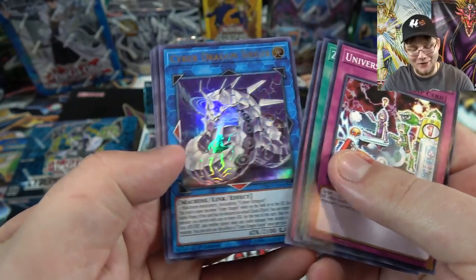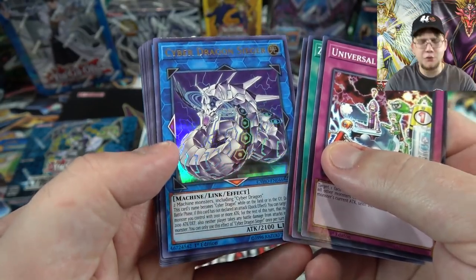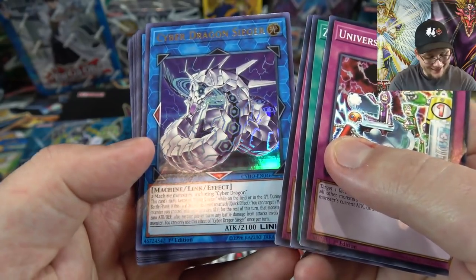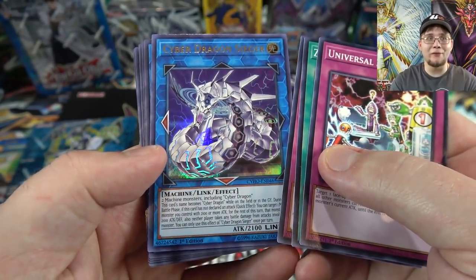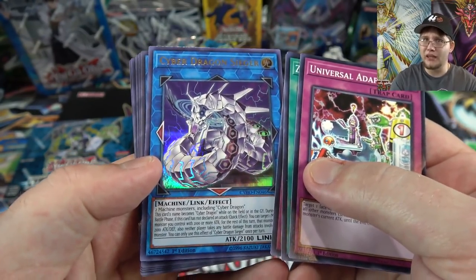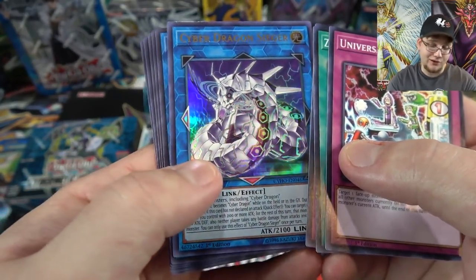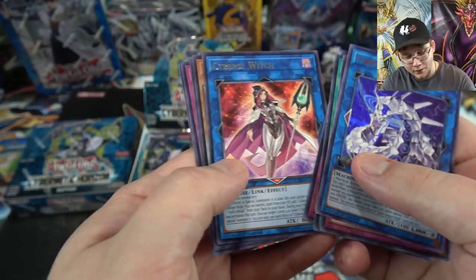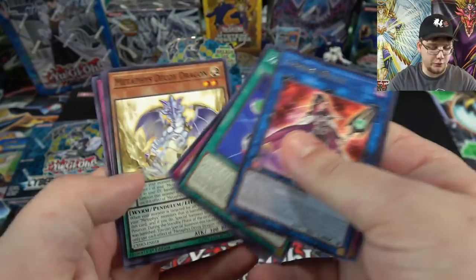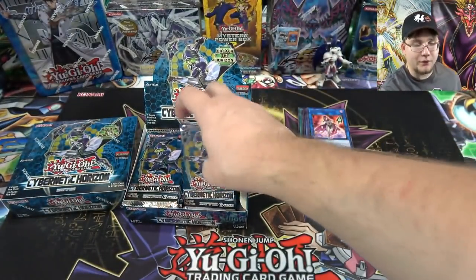There's our Cyber Dragon card — Cyber Dragon Sieger, or Seeker, one or the other. We got the link monster already too! The toughest Cyber Dragon card is going to be the one that gives you an instant Cyber Dragon — hopefully we get one. And Cyber Switch — that's another card that helps out with the Cyverse ritual package. It's a link monster that supports them.